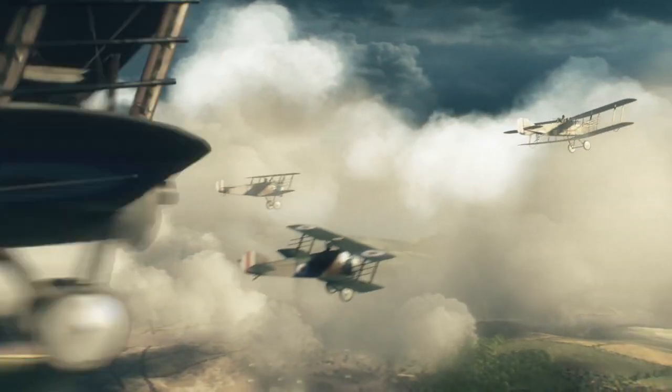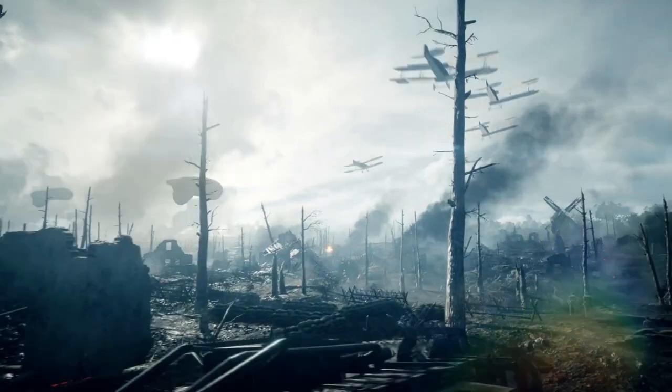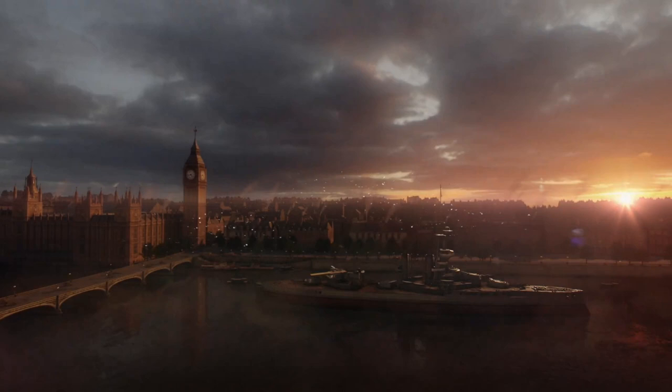The next few scenes show us some more of the characters we've already seen, but also shows us London. London was the site of several Zeppelin raids during World War 1, and its inclusion in the game might mean we'll see a mission set during one of these raids. The ship present here is a dreadnought battleship, possibly the HMS Iron Duke, though I can't say which class or ship for sure.